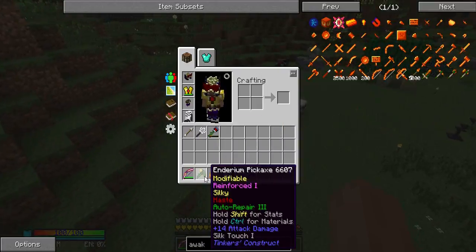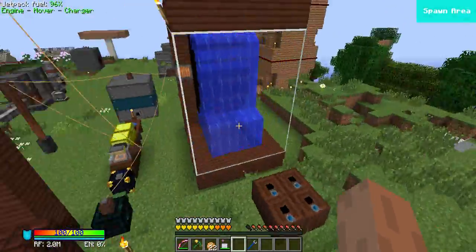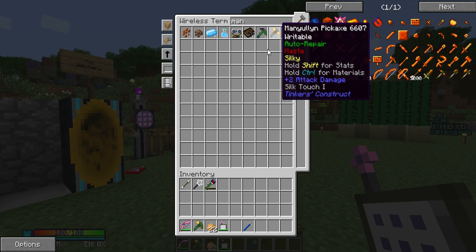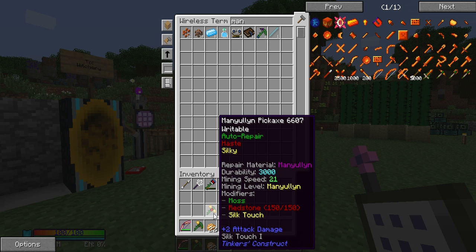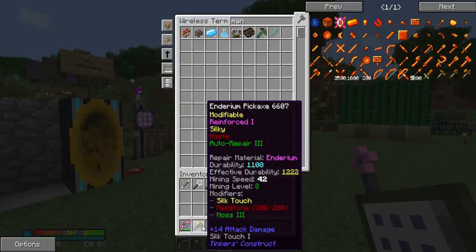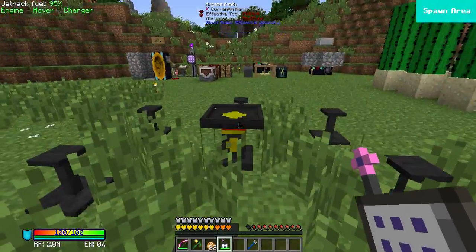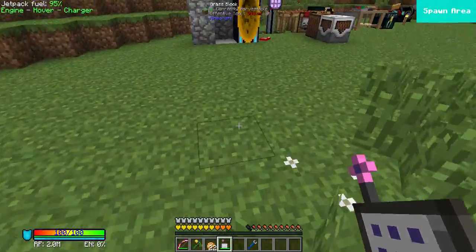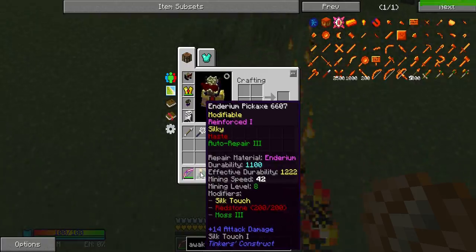The other thing that I made is the enderium pickaxe. If you have paid much attention, before I was using the manyullyn pickaxe. Cobalt was the fastest mining material in Tinkers' Construct, but after a lot of research and investigation, we found that enderium is actually the fastest material you can mine with.